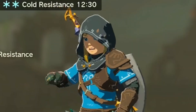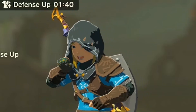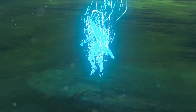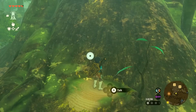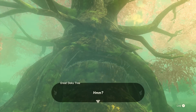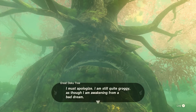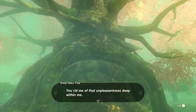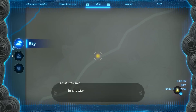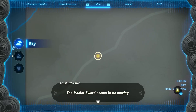After we have defeated Phantom Ganon, teleport to the shrine in the Korok Forest — that's why we activated it earlier. Then go up to the Great Deku Tree and speak with him. He will thank you and notice that you no longer carry the Master Sword. And that, my friends, is the moment when we receive the quest to find the Master Sword and it gets marked on our map where the Light Dragon with the Master Sword on its head is located.